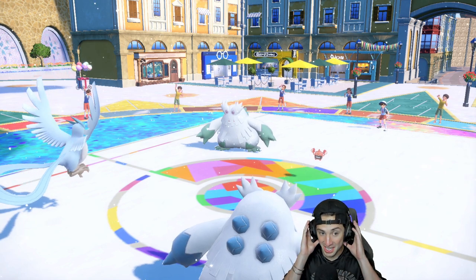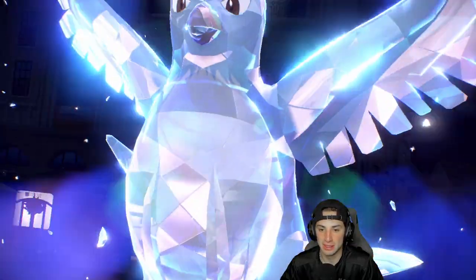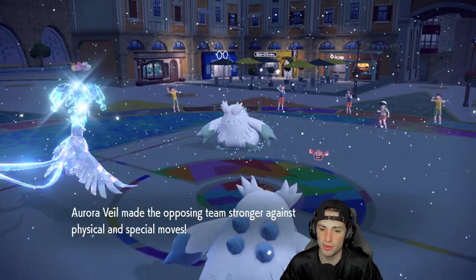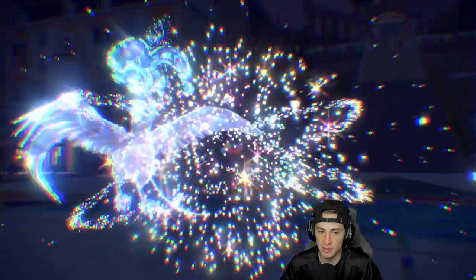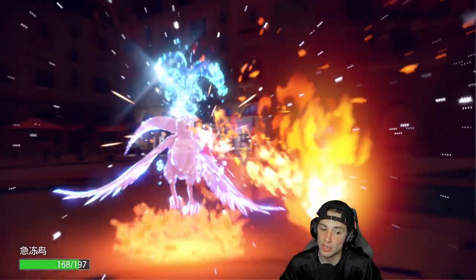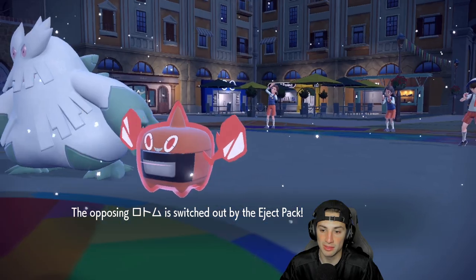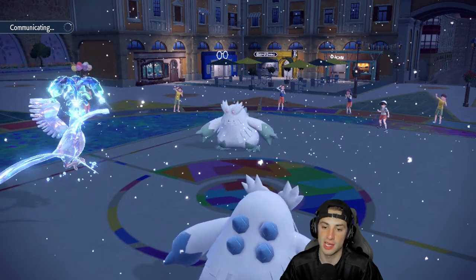Articuno looks so good — I love its design. Even though Zapdos and Galarian Moltres are arguably stronger competitively, Articuno just looks insanely good. We set up Aurora Veil from Abomasnow, and it looks like they might be running a Choice Scarf Abomasnow on their side — it moved fast. Terror Blast flies, doesn't KO through their Aurora Veil but deals a nice chunk of damage. They Terastallize and don't target Articuno, which is big for us, then their Abomasnow ejects out.